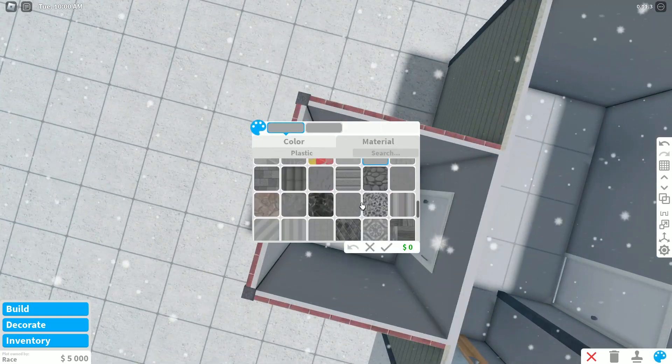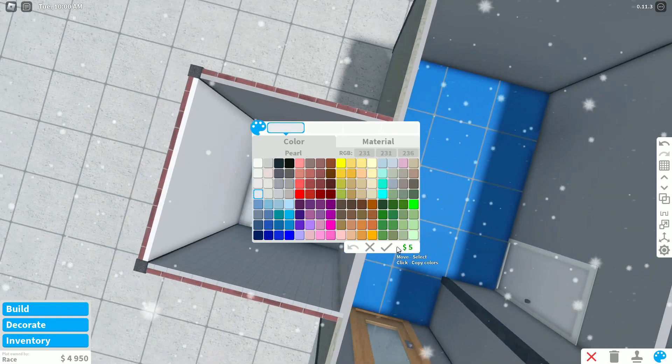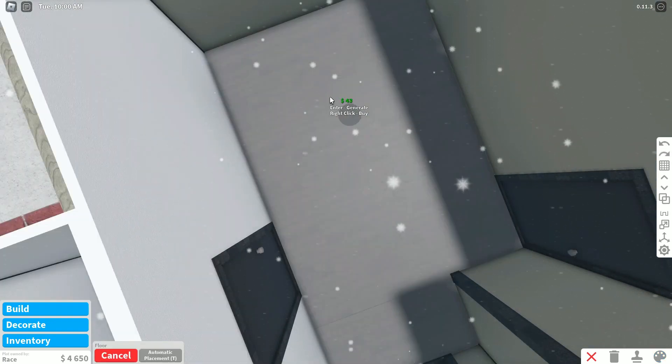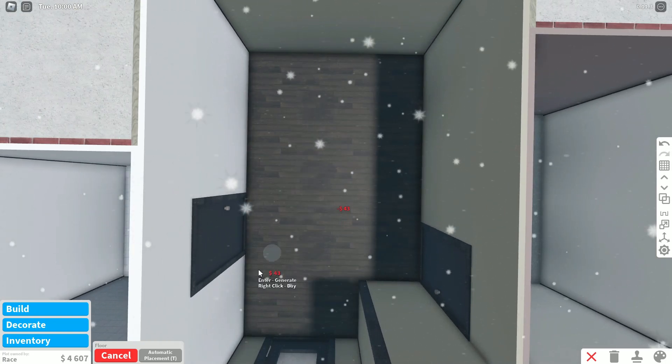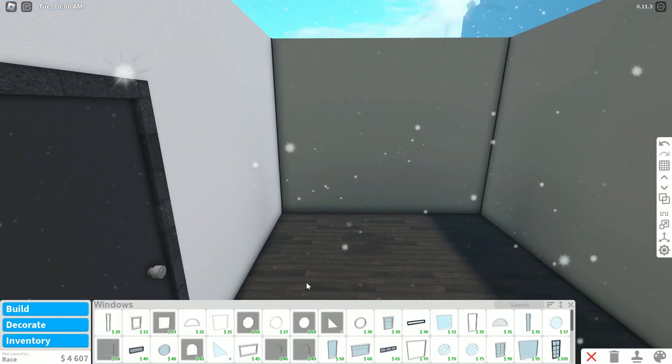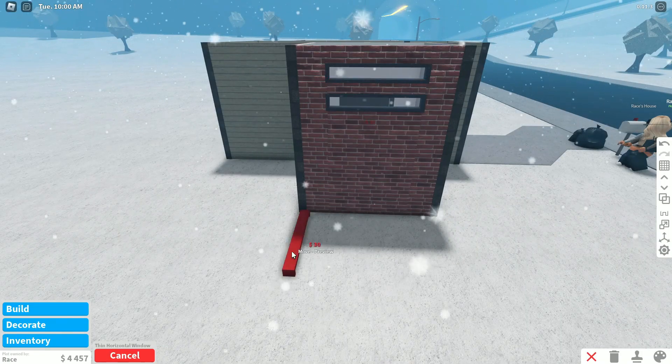For the flooring I'm just gonna put it on all three rooms. I think I want to put a tiling on the floor and maybe put it on this wall as well. The most annoying thing is when you're trying to place the flooring and it doesn't go the right way — but we got there eventually.